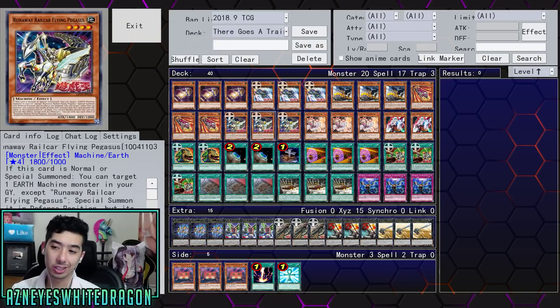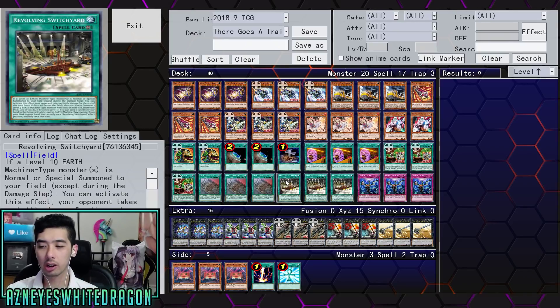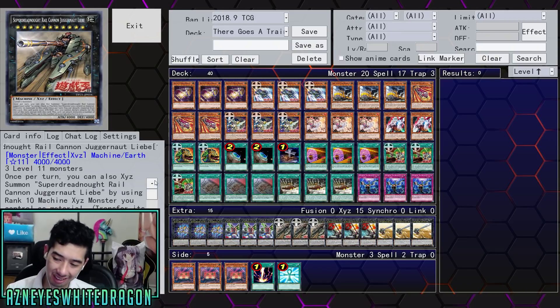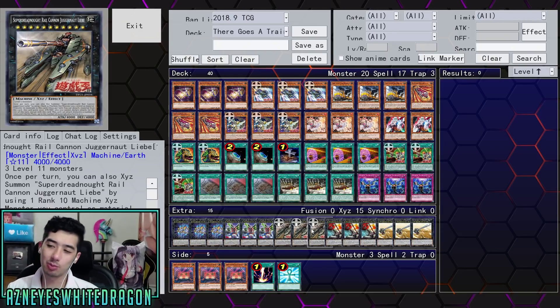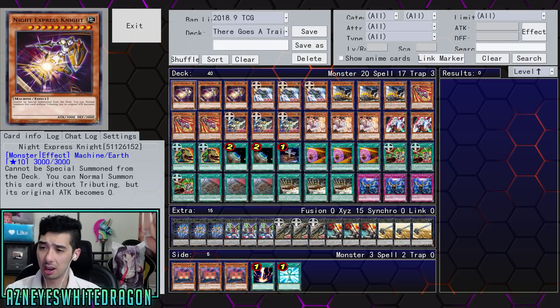The problems you'll have with this deck are going to be the Solemn cards. Once you get hit by Solemn, the deck doesn't really have too many follow-up plays — you might summon another monster, but you use a lot of cards trying to pump it up for that one shot. If this card goes away you're just not looking good. But it does give the deck options to go for OTKs. The Pegasus is really good: just target an earth machine monster in the graveyard, special summon it, then target one other face-up monster and match levels — very easy to go for some big plays.